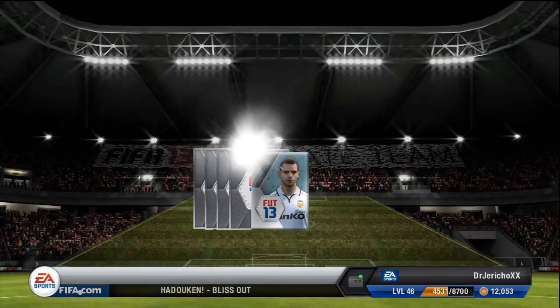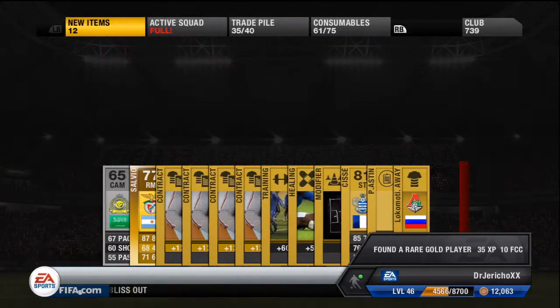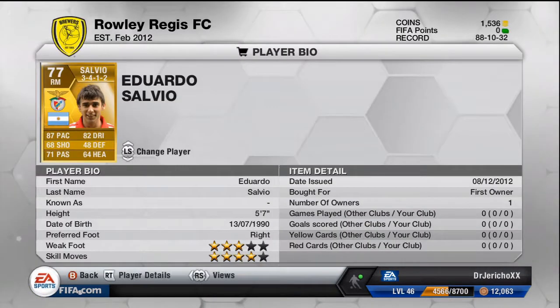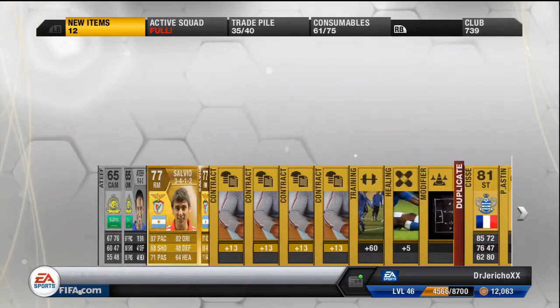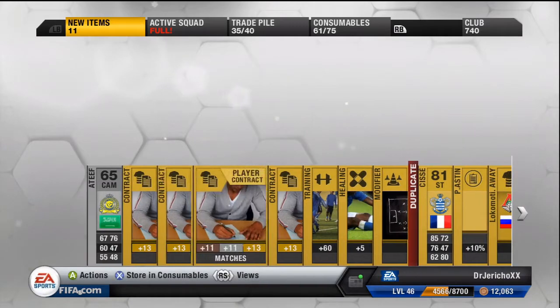And I've got Salibir Slavo. Oh, hello. Nice one. Four star skill, 80 pace, not too bad at all. I'll take him.